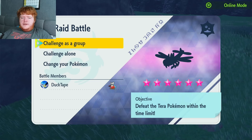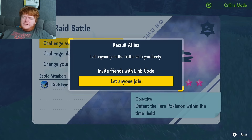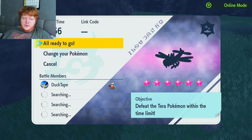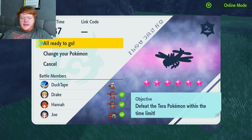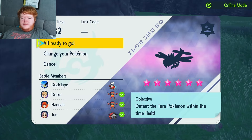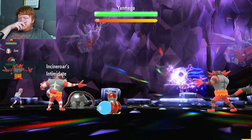The second raid looks like a six-star poison-type Ting-Lu. Still not a physical attacker, which is unfortunate since we excel against physical attackers, but we move on. We challenge as a group and let anyone join. We end up with two Incineroars and an Iron Treads - that combination is a bit concerning.